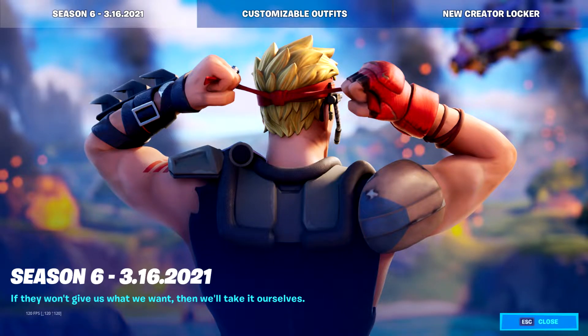Season six is finally here! We got the last teaser for season six — Agent Jonesy looking at the Battle Royale island. He has something to see: the devastation. It looks like a bunch of craters hit that Battle Royale island. We will see exactly what will happen — maybe the volcano will come through the zero point, you never know.